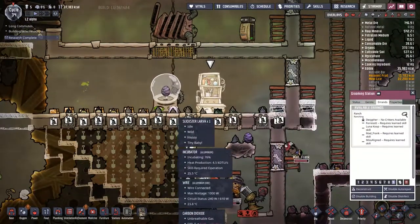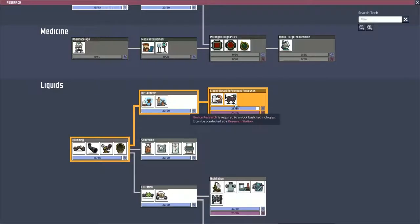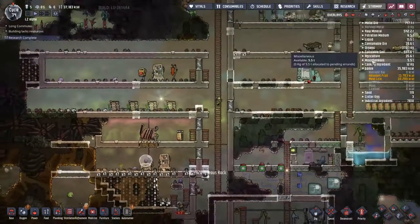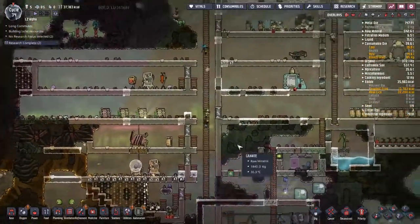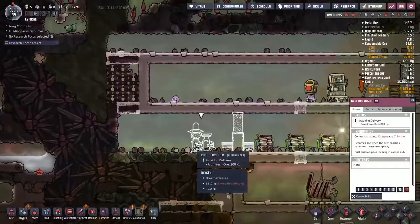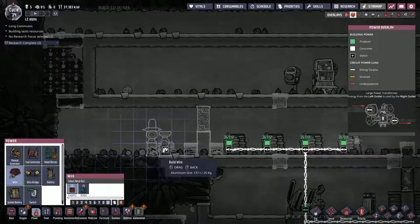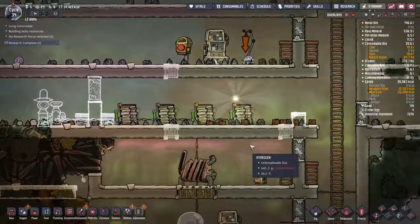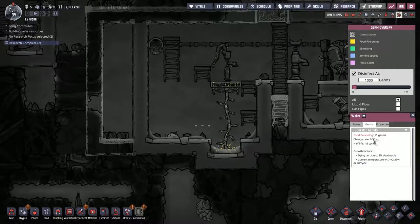It turns out you can't groom a baby critter - that's a big shame. I kind of wanted to get the taming process on. We are very close. Also we've got this rust deoxidizer - how much rust do we have? We've got 19 tons. Let's try this. It says it's going to be making chlorine as well, so let's put it into a small little room on its own. It does take a little bit of power - that's fine. I'm going to run the power across that way. Hopefully we're not overloading the wire. Current status - we can go up to 610 with everything we've connected. It looks like the temperature is working out pretty well here.